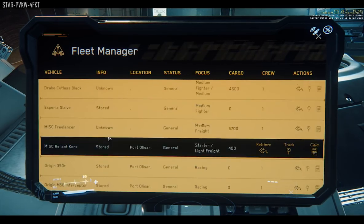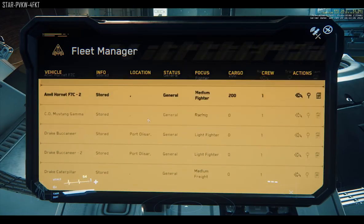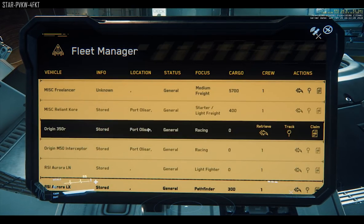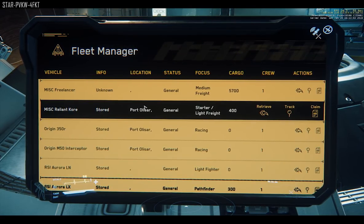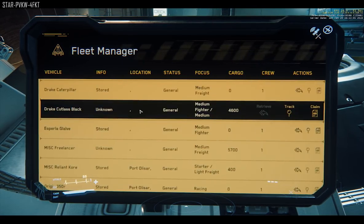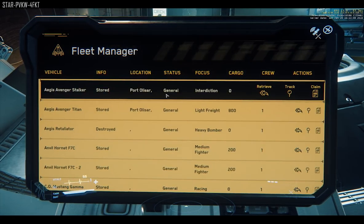The second column is the info panel — the status of the ship, whether it's stored, destroyed, and so on. More options will likely come later. Third is the location: is it stored at Olisar, Grim Hex, Levski, or even on Daymar? If the ship is somewhere that you are not, you cannot claim it — you will have to travel to that location to get it.